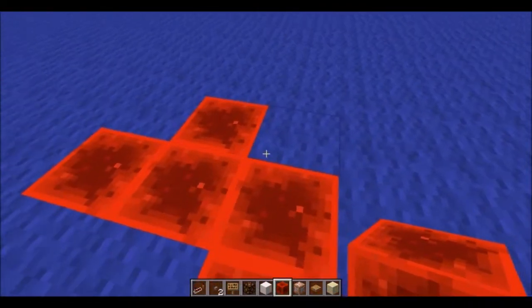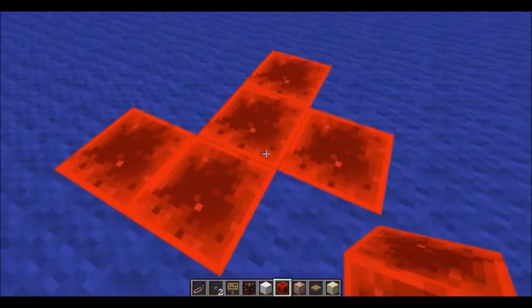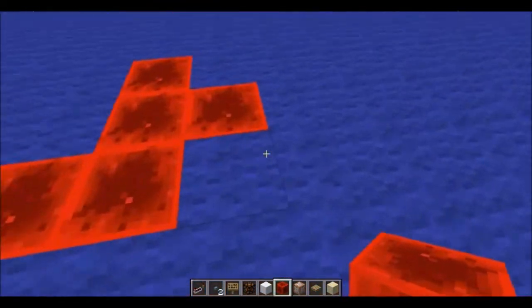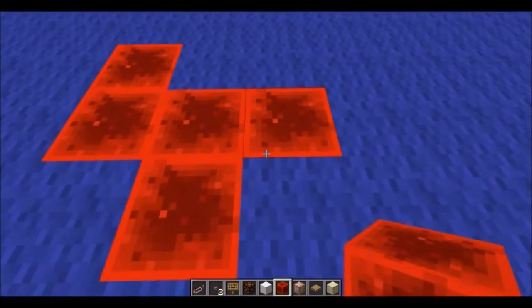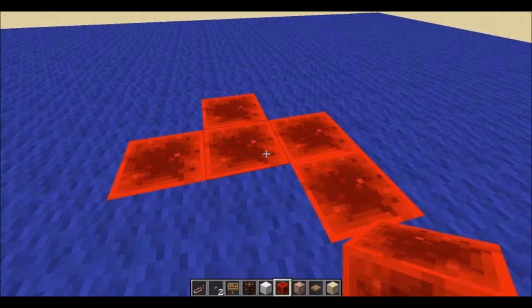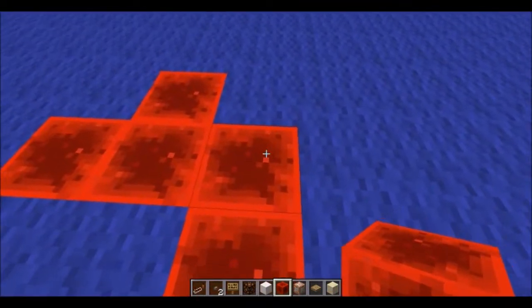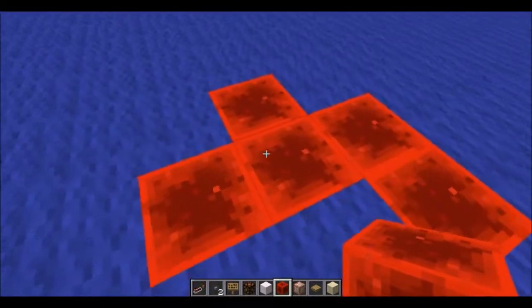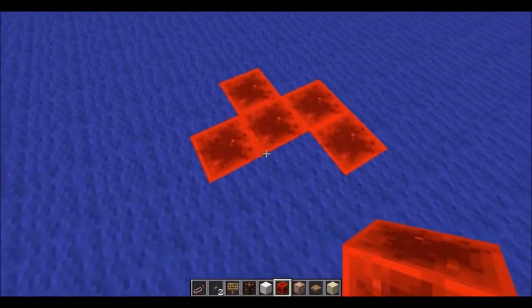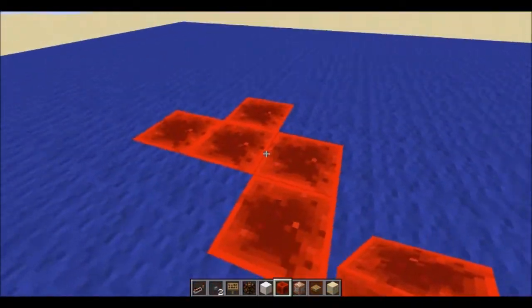If there is exactly 3, the cell will come alive. So this one, seeing these 3, will come alive. This one, seeing these 3, will also come alive. If there's 2, it will not die or come alive, so it will stay the same. So this one has 2, so it stays the same. And if there's less — 1 or 0 — it will die too.